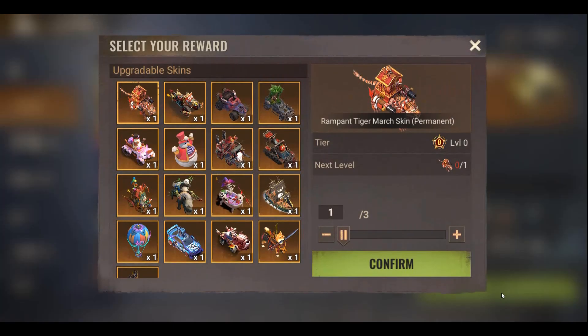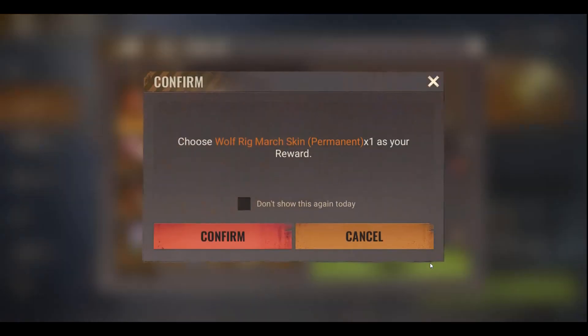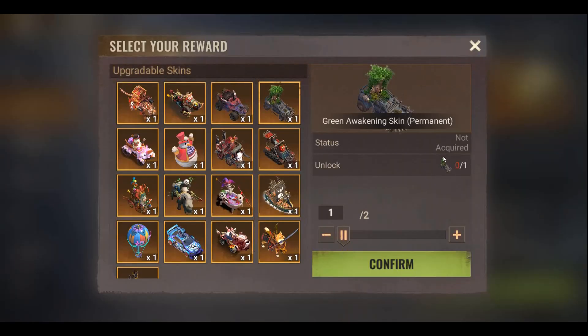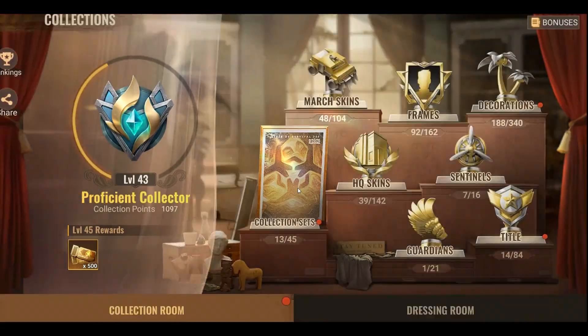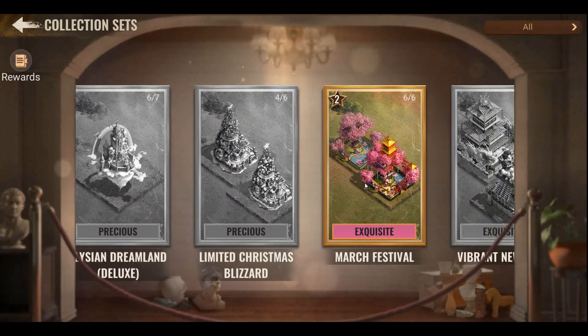For HQ skins, you might have them for three days or seven days as temporary versions. Once you get the permanent one, remember only one thing: use only the permanent skin, because the temporary one gives you stats only for that number of days. Here I open a crate with two mask skins, which I needed to complete the whole set.